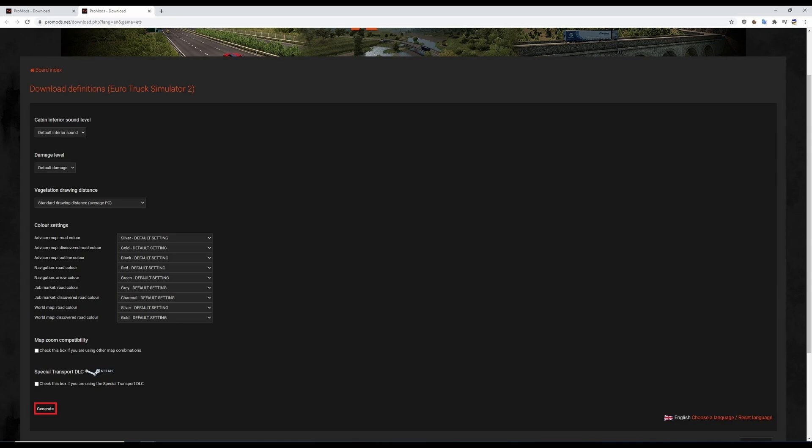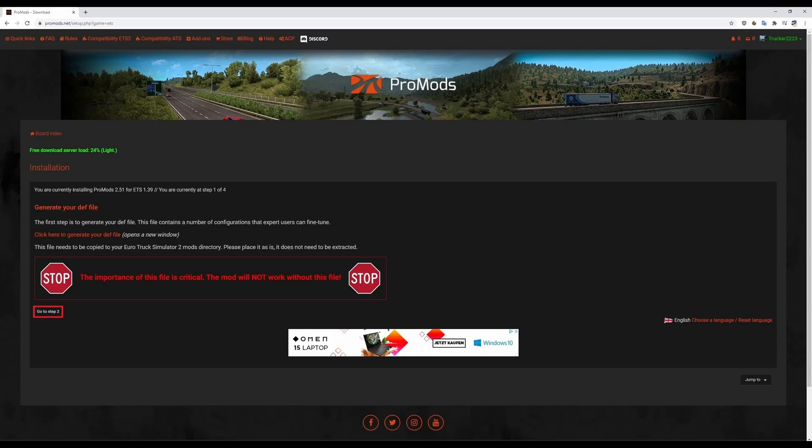The next one is all about heavy cargoes and special loads. I would tick it if you're planning on doing those in the future, or if you've already got the DLC downloaded. After pressing generate on the previous page, you will have come back to this one and it's now time to move on to step number two.